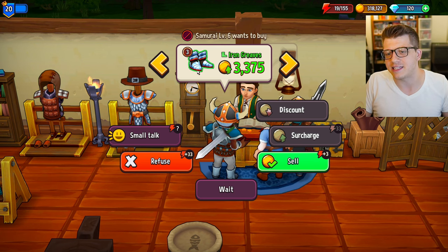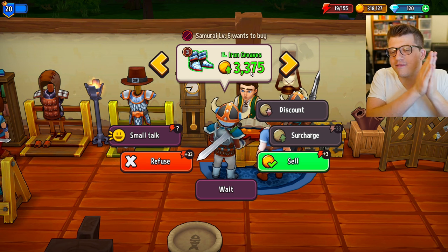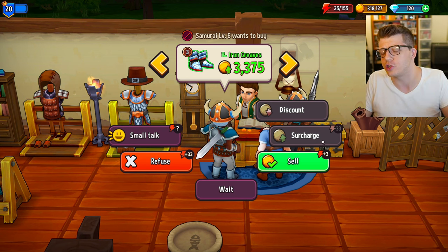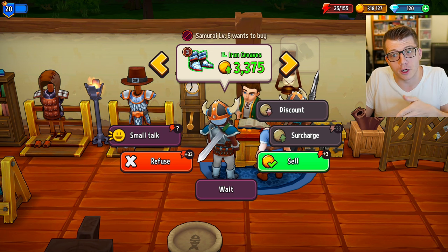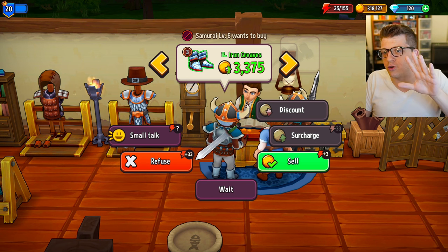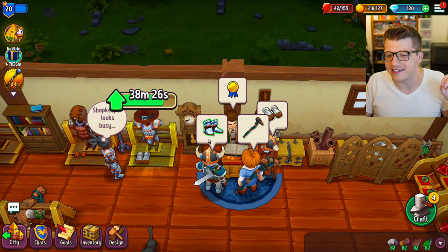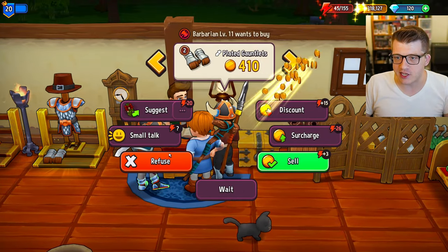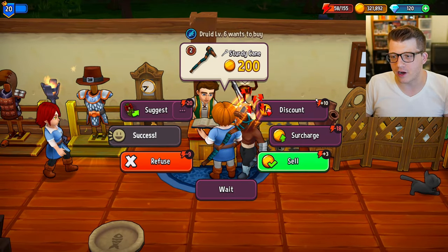I also noticed that things that tend to be green, blue, or purple are obviously more valuable than a less rare counterpart of the same item, but it seems like it doesn't cost that much more to surcharge. So you usually get a lot of value out of surcharging green, blues, purples, even legendaries. You want to make sure you don't need to equip this to any of your heroes down here. If you don't need it for your heroes, go ahead and sell it.